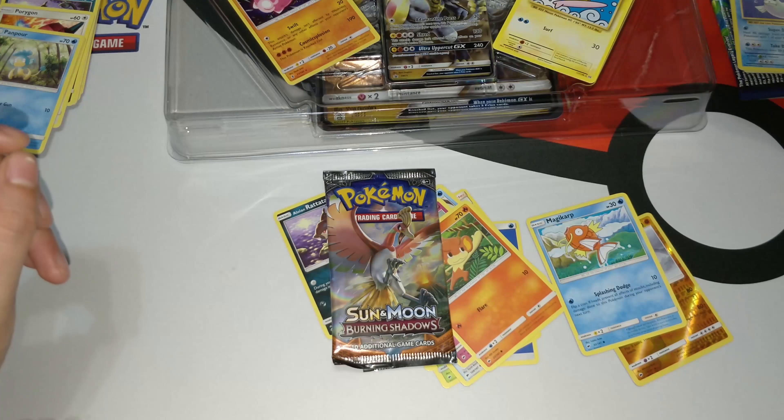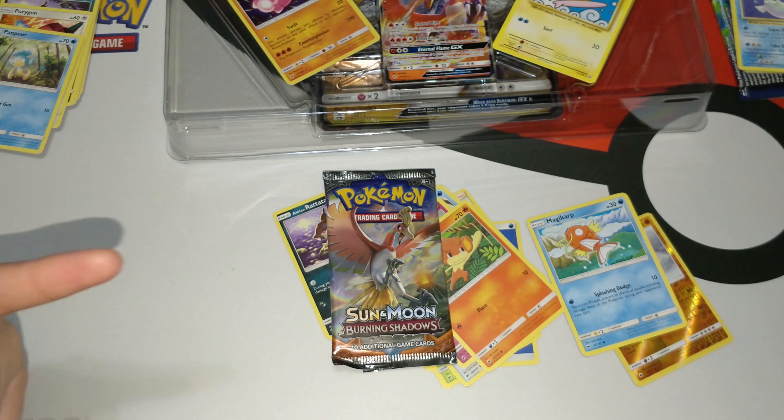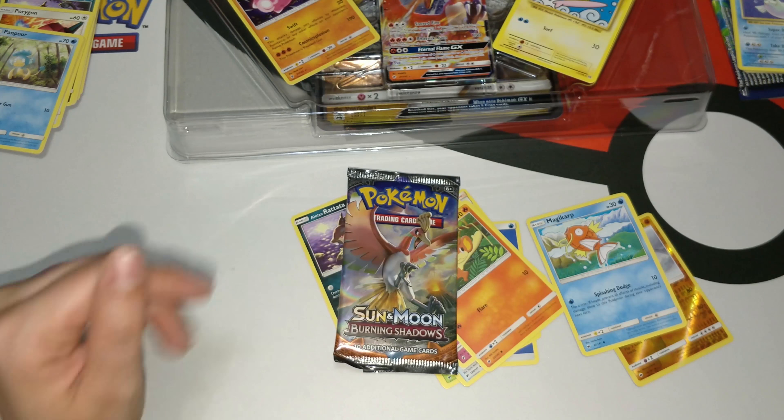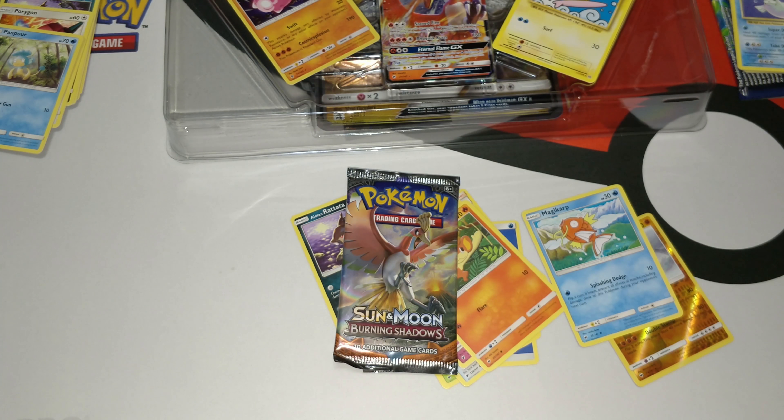That is an awesome box right there! Yeah, that was our super quick Kommo-o GX box opening. You can find it at Target, online on Amazon, Toys R Us, or the Pokemon store. For international people, I'm not sure where you can find it, but definitely online, though it might be a bit more expensive. Exciting things coming with Shining Legends releasing soon! Thank you all for watching — it's all because of you guys and this Magikarp right here. This is the Pokemon Common Source, checking out — see you in our next video!